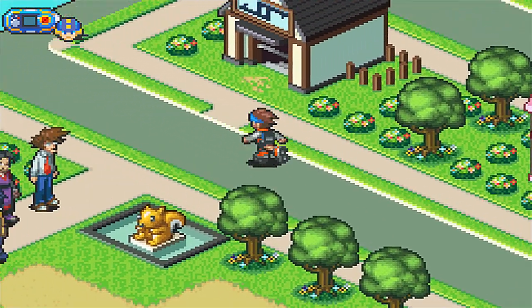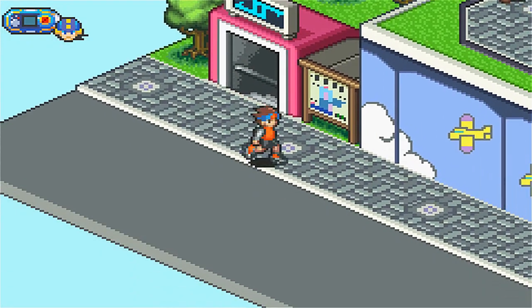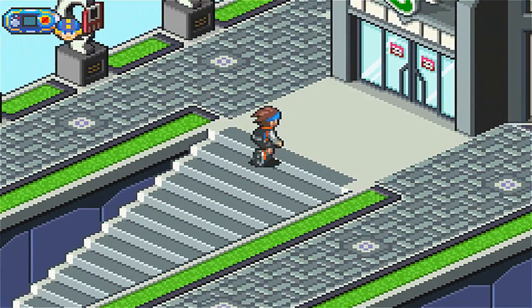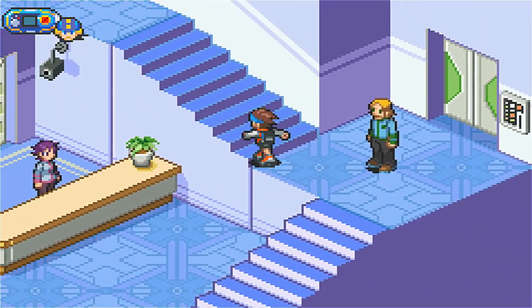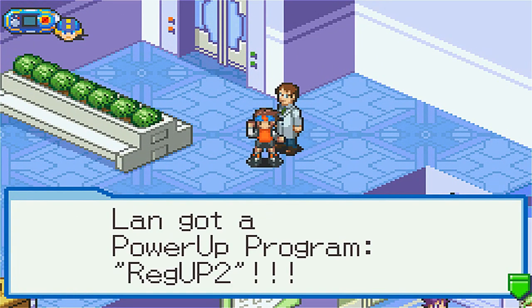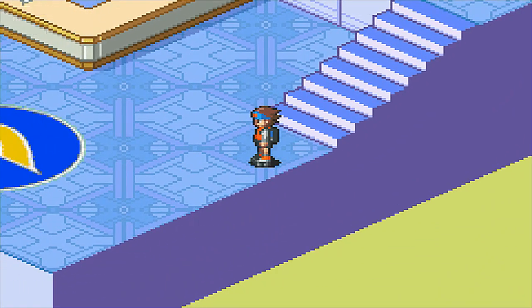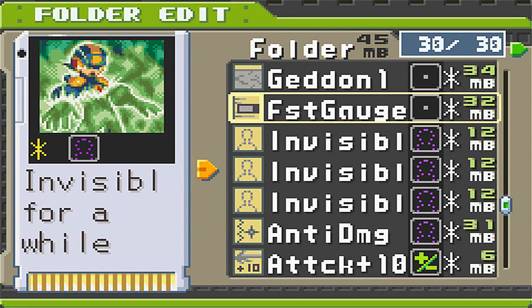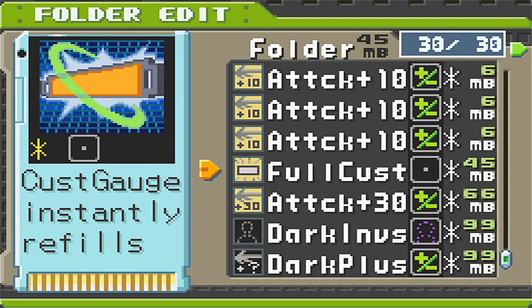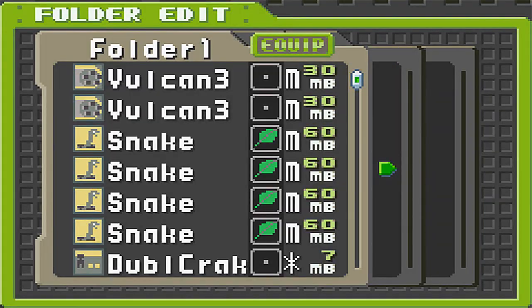If you head over here, you'll notice our whole team is assembled out in front of Higsby's, naturally. Since we started a new chapter, a few things are going to be different and we want to check those out — they will help us immensely before our journey to Nebula. This guy gives us a Regular UP too. Once he gives us that Regular UP, it will push us right over the limit to 45 megabytes of memory. So instead of having a Fast Gauge preset, we now want to preset Full Cust, because that gives you essentially an extra turn right at the beginning of battle. It's a star code and takes exactly 45 megabytes — definitely the chip you want preset for this folder.